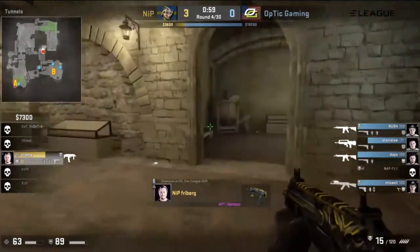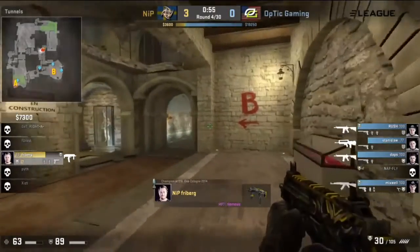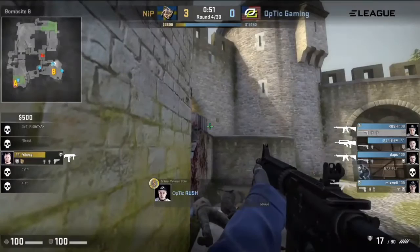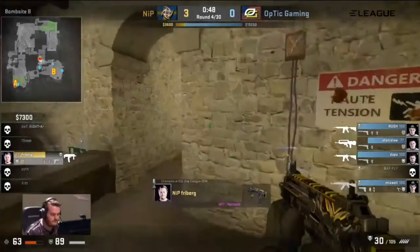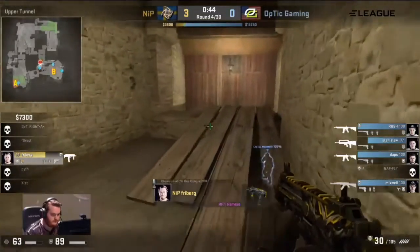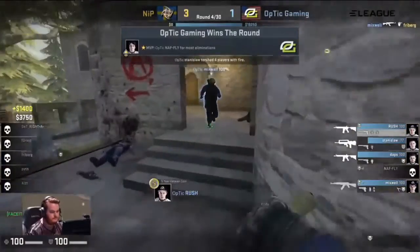The reason I mentioned that the two previous rounds went to the A-bomb site is that it would have been very easy for Optic to mentally say, well, we've got to defend A a little bit better because it just got overrun for two rounds. Even without full rifles, you could still fall into that trap. But they actually had four men hard on the B-bomb site, and that definitely helped to throw a win there. Good round for Optic.